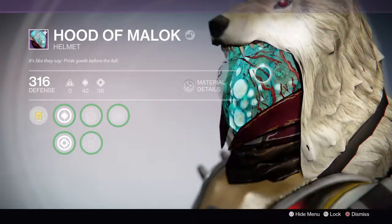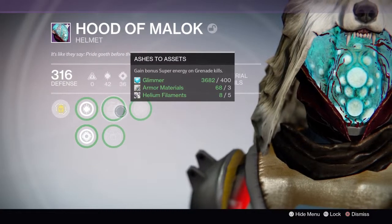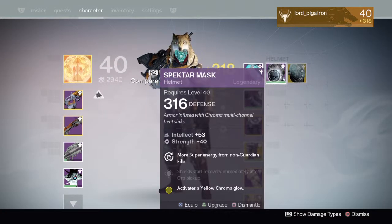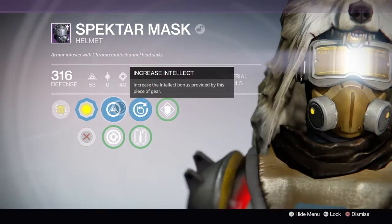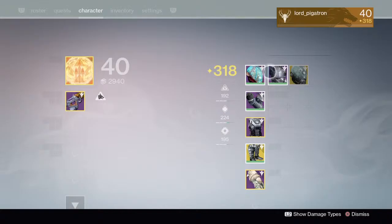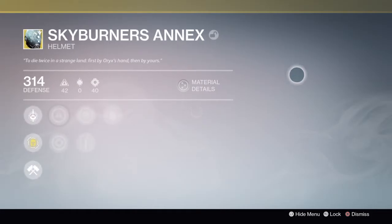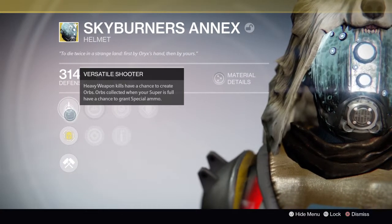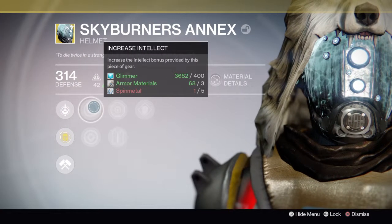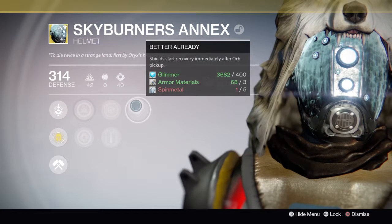For helmets, I have the Hood of Malok — haven't upgraded it at all yet — with Increased Discipline, Increased Strength, Ashes to Assets, Second Thoughts, and Infusion. Then I have the Specter Mask with Increased Intellect, Inverse Shadow, Heavy Lifting, and Battle Ready. I also have the Skyburner's Annex, which I recently got — kills have a chance to create orbs, and orbs collected when your Super is full have a chance to grant special ammo. It has Increased Intellect, Increased Strength, Hands-On, Heavy Lifting, and Battle Ready.